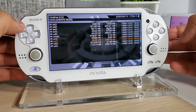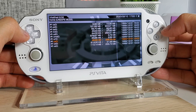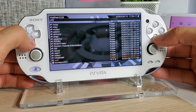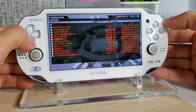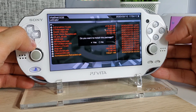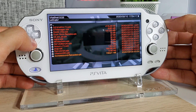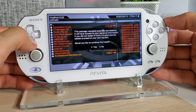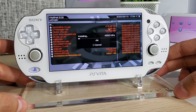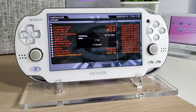Once it's done copying, go back on your Vita to install the game. We want to find that VPK — my folder is in the UX0 directory. Enter that, find the VPK folder, find Zombie Bound Reloaded, and begin the installation. It'll ask if you want to install this package — say yes. It will also ask about extended permissions — say yes again, and it will begin installing onto your Vita. It shouldn't take too long, maybe a couple of minutes.